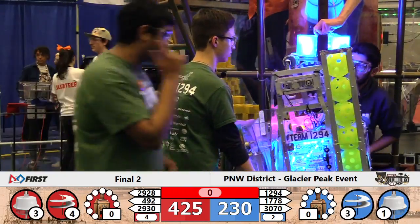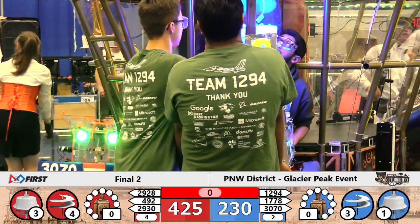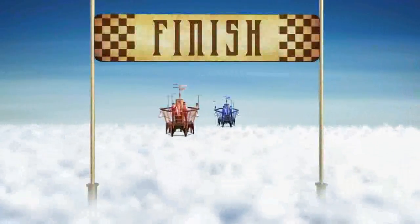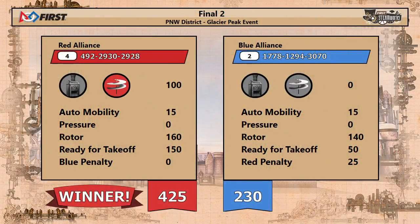All right, ladies and gentlemen, scores are in. There was a foul committed in that match that did award some points to the Blue Alliance. So with that, your final scores have been calculated and they're coming at you right now. Airships take off, and despite the foul points, the Red Alliance claims this match and are the victors of your Glacier Peak District event. What a photo finish here with all the robots in the air, all the rotors turning.